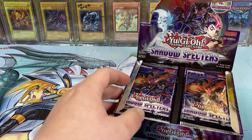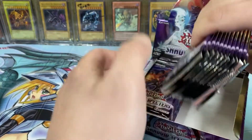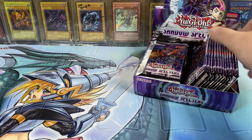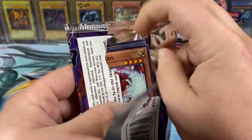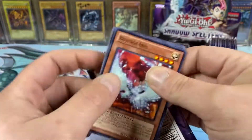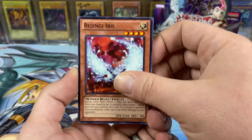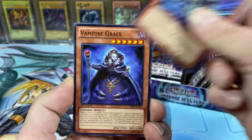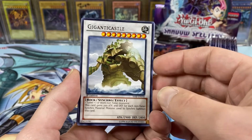As always, we're hoping for my first Ghost Rare. The Ghost in here is Divine Dragon Knight Felgrand. We're just going to tear into it. Black Dragon Collapser Serpent, Malice Vorus Spoon, Vampire Grace, and a Gigantic Castle.